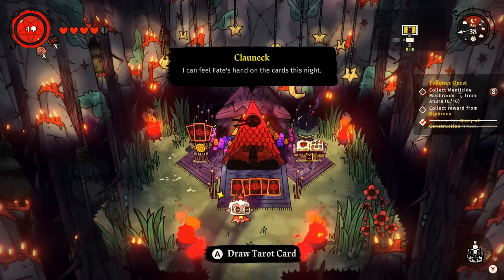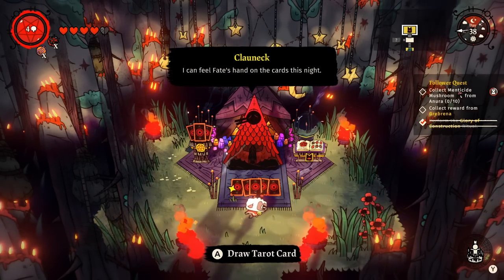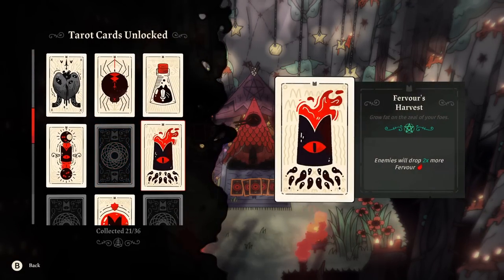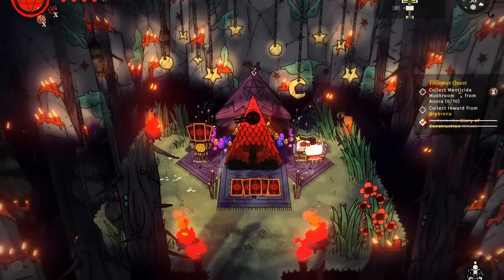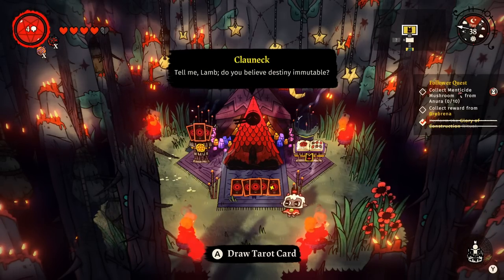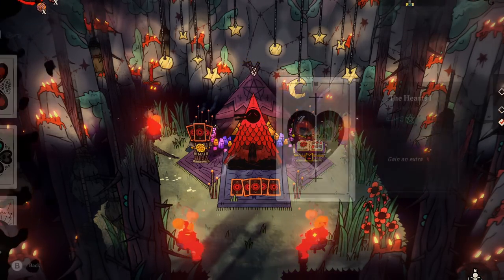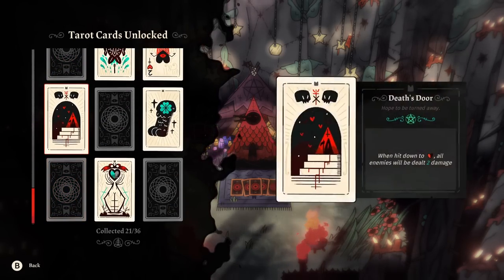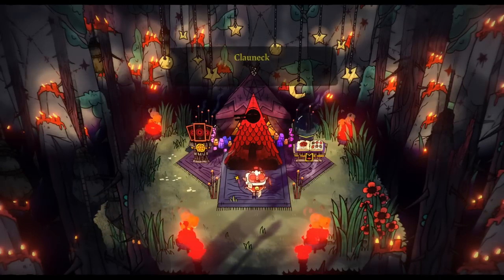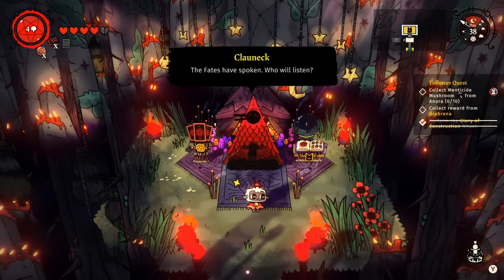Last tip is about tarot cards. You should probably just grab them all, but if you get a really OP card — for example, one that doubles the fervor enemies drop — and you combo that with the Zealous Weapon, you can farm 300 to 400 divine inspiration in one dungeon run in the early to mid game. In that situation, you don't really want to collect other cards until you're done farming divine inspiration, because the more cards you have, the less likely you are to draw that specific card. It's min-maxing, but it definitely helps.